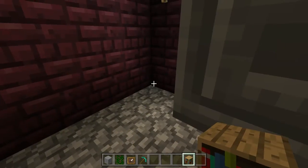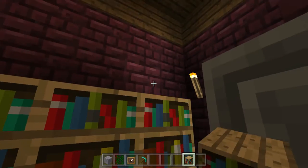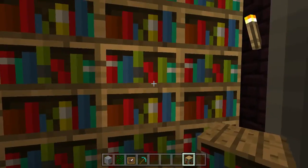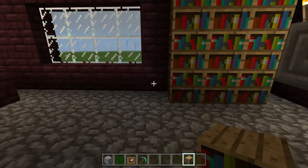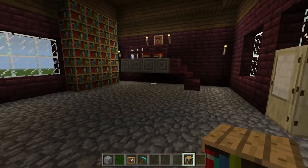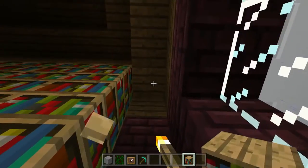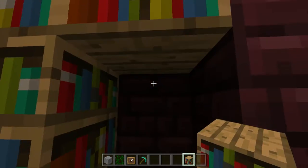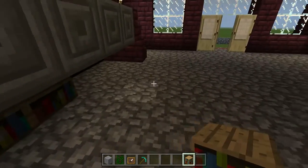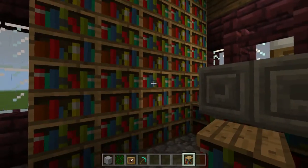I would put them under there, but I can't walk under there, so I'll put them right here. I've always wanted a wall of books, and now I can have it with Minecraft. So cool. I'm gonna put one right here too — it makes it feel very Beauty and the Beast.